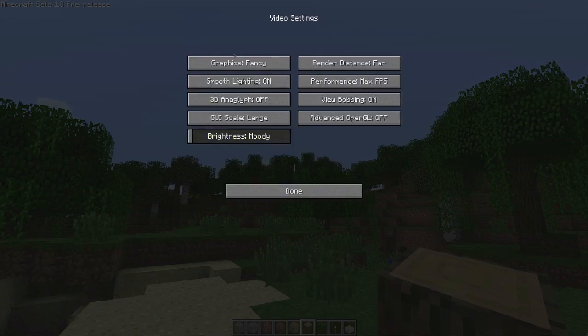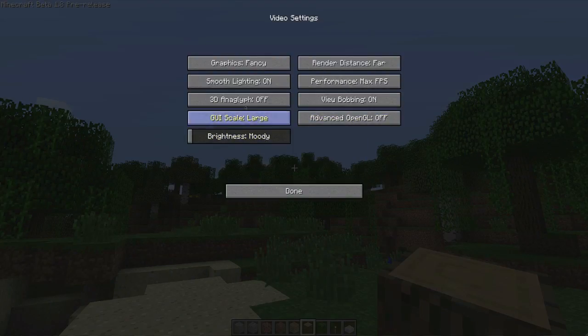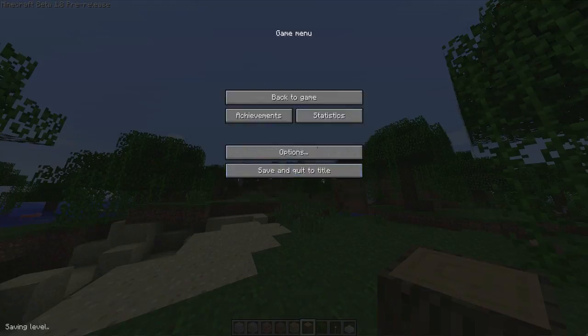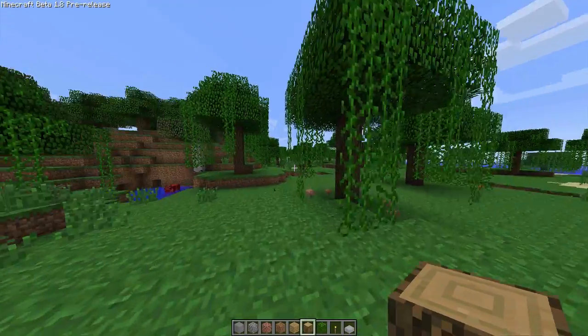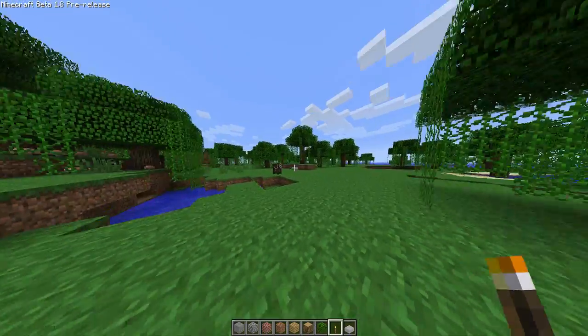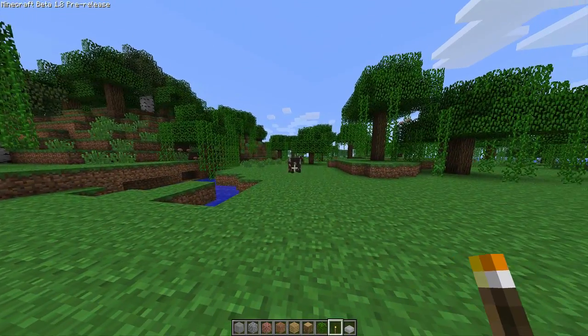You can also change the field of view now. Let me find it in controls — there it is, the field of view slider. If I want to play Quake Pro, I can set it to that, and then when I sprint it goes even wider. Sprinting is double-tapping forward.